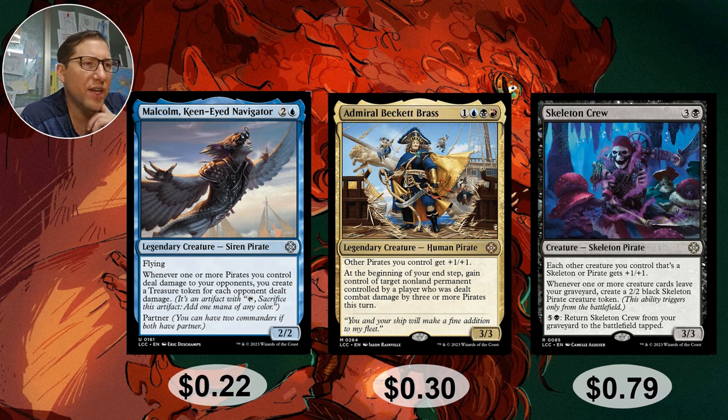Malcolm, Keen-Eyed Navigator — two and a blue, 2/2 flyer. I love Malcolm — I built a commander deck from Commander Legends with him and a pirate partner, and just stomped. Whenever one or more pirates you control deal damage to an opponent, you may create a treasure token for each opponent dealt damage. In a commander game, that's probably three treasures per combat. Not too shabby for 22 cents.